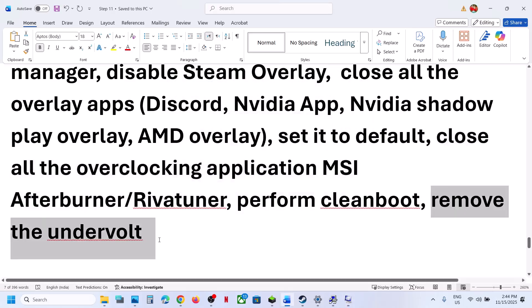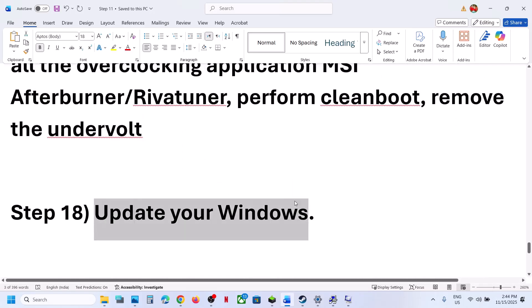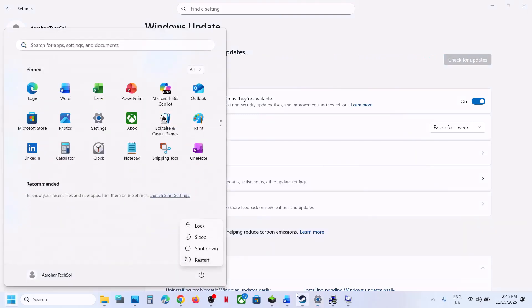If you have undervolted your computer, remove the undervolt and then launch the game. Also update Windows to the latest version: open Windows Settings, go to Windows Update, and click Check for Updates. Once all updates are installed, restart your computer and check.